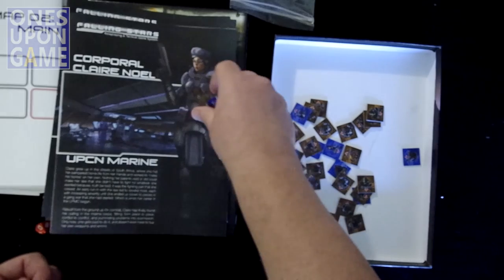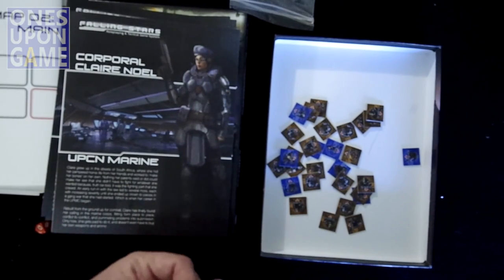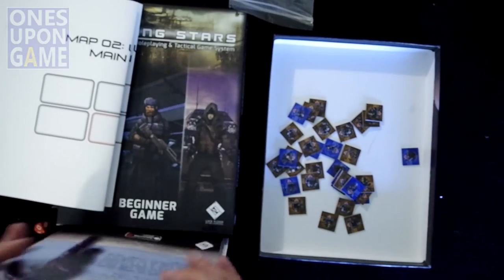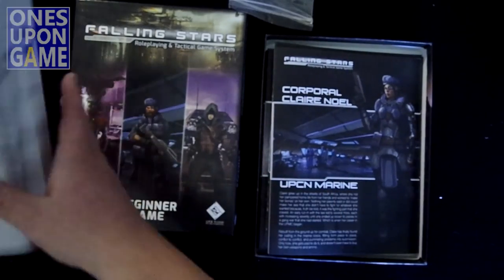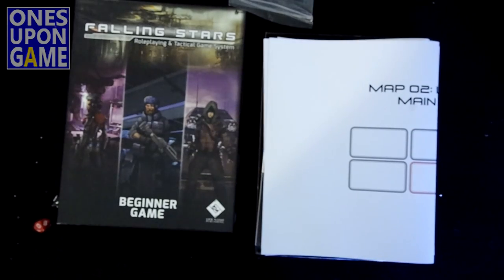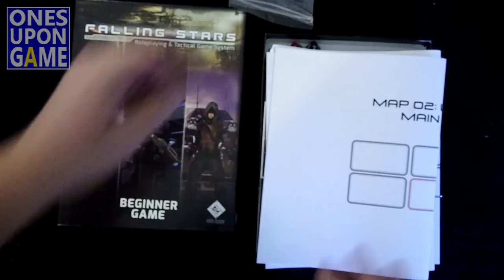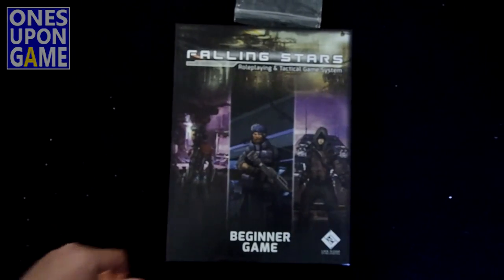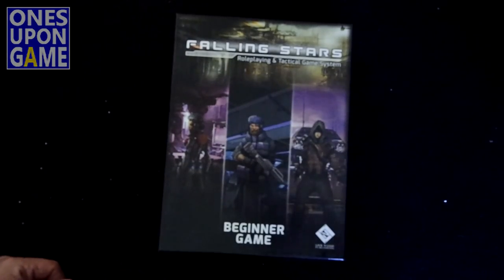So if you're looking for a sci-fi RPG, I'll play it and report back. But this is just what you get in the box, and it's a lot of stuff — goodness gracious. Now that I've expanded it, it's all going to go back in the box. It's like it was air — it's coming out of the box unless you stack it correctly. That's pretty awesome. So that is the Falling Stars Role Playing and Tactical System Beginner Game, and that is what you get in the box. Thanks for watching.